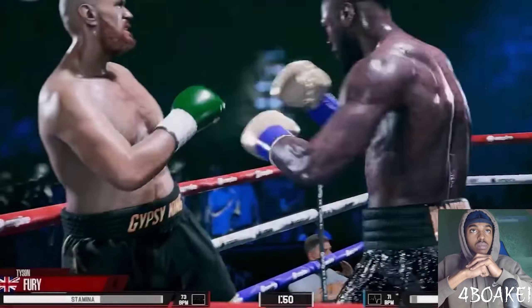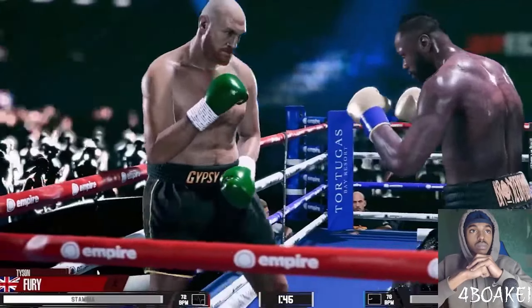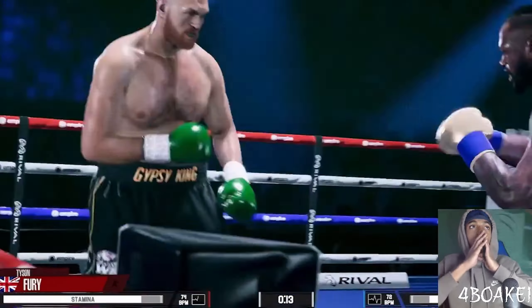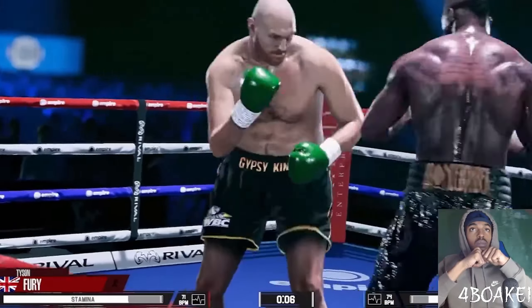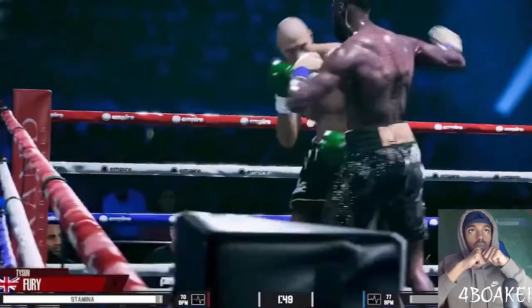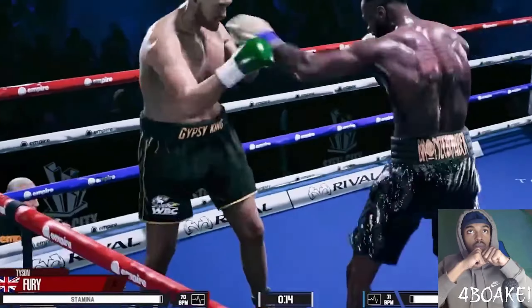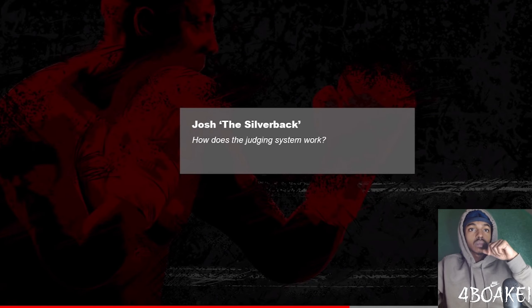We've talked a lot about the process of scanning fighters and how that helps us create lifelike visuals. Our team has worked out the finer details when it comes to visual fidelity — you can see individual muscles flexing when punches are thrown, and there's real-time body and facial deformation when impactful punches land. We believe these are difference makers when it comes to creating an immersive boxing experience. Now it's time to hop in and answer a few of your questions about ESBC.